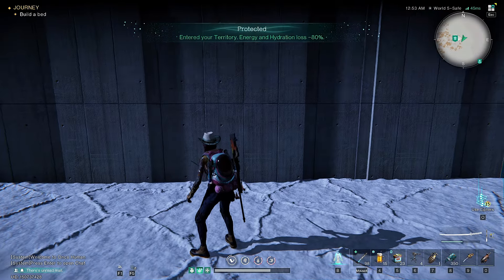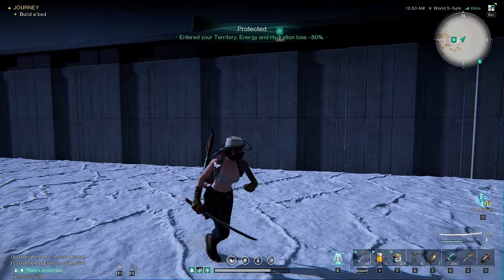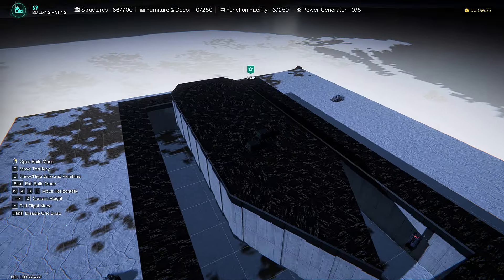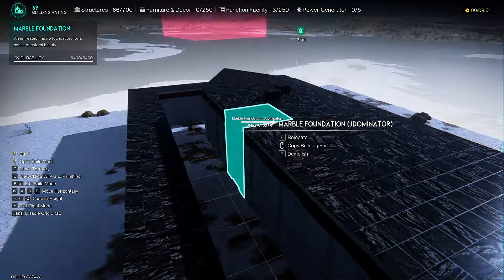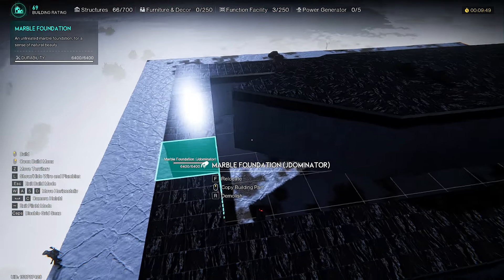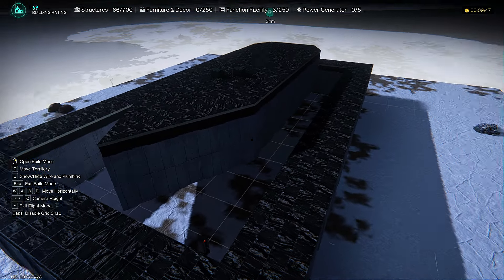As you can see, every structure on your base has been elevated. You can already see that the middle structure is floating — ain't that exciting? Now you just need to lower down the surrounding walls and repeat the process.